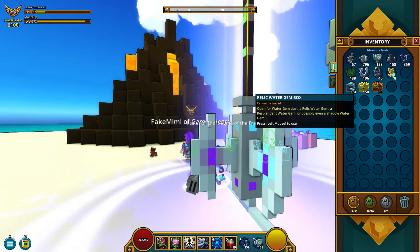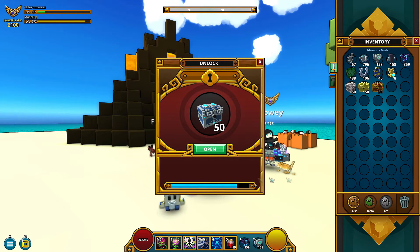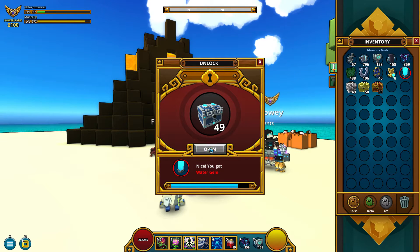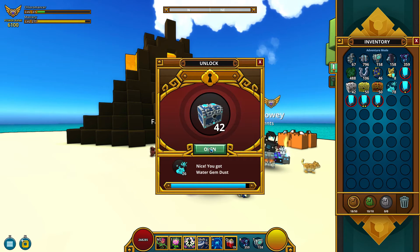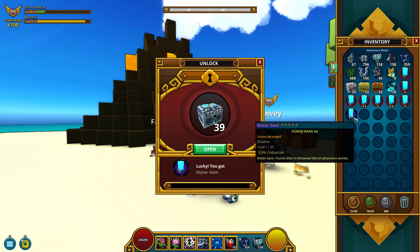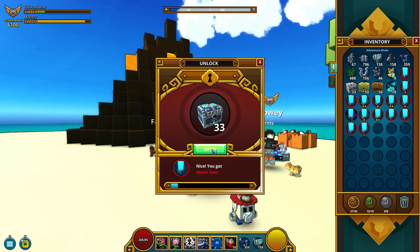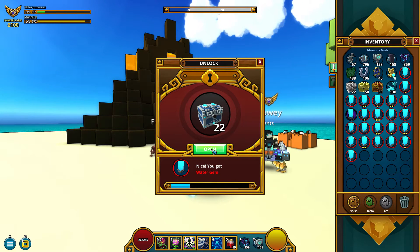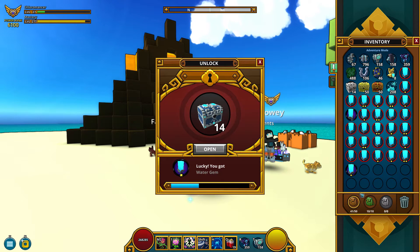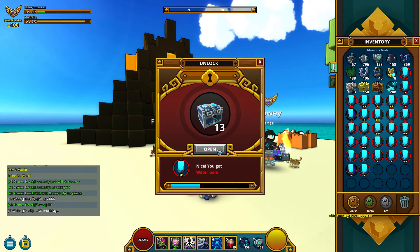Let's start with the water boxes — we are quite near the Karma here. We got a shadow water gem with a critical hit, it's pretty good. Let's continue. Another one this time with one star and maximum health and magic damage, which is great for the magic classes.